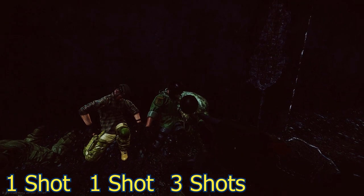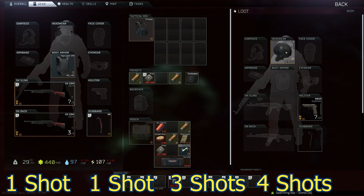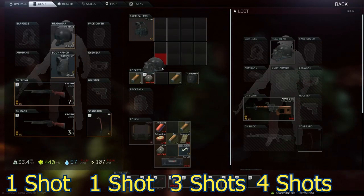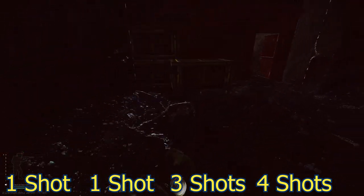Level 6 helmet — gotta reload after three, and it takes four taps to the head. So let that sink in: for level 6 armor, up to five taps to the thorax, and level 6 helmets take four taps to the head.